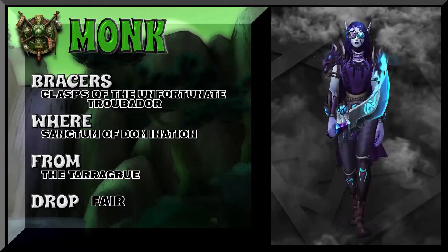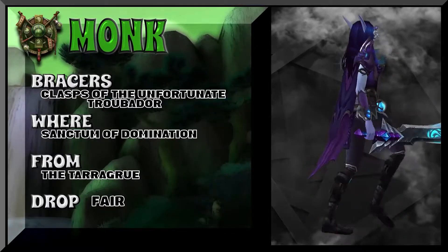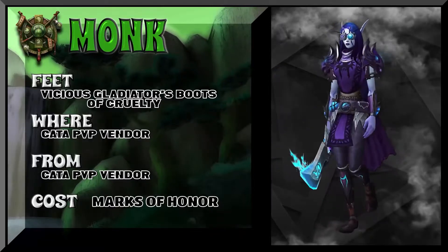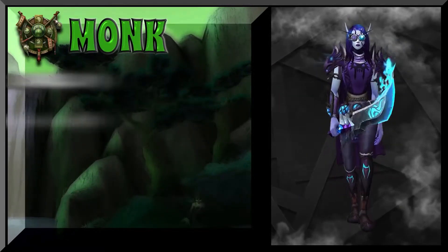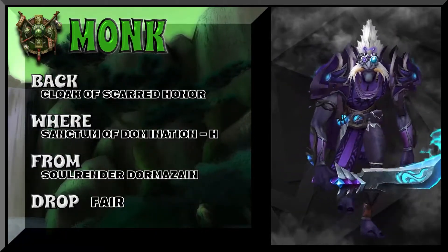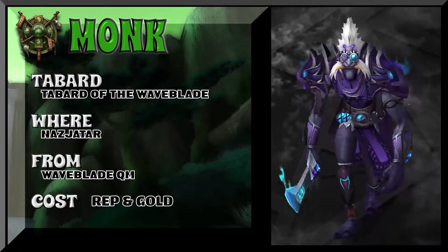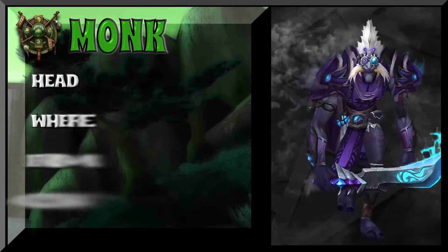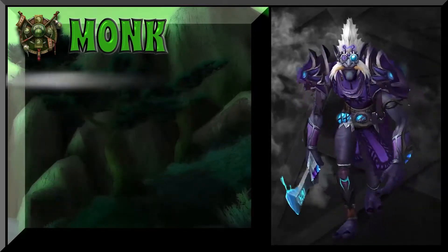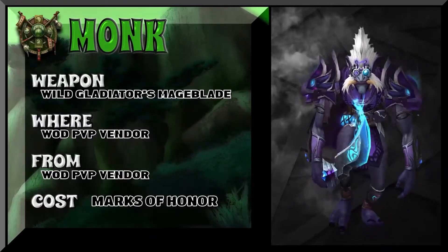The shoulders are from Cata, Firelands Heroic, and the boots are also Cata PvP. The cloak here is from Sanctum of Domination Heroic — the Cloak of Scarred Honor, specifically. The feet are from the Cata PvP vendor, marks of honor for that. I made a mistake on the bracers — I said Sanctum of Domination, but it's actually from the Night Fae campaign, as are the belt, the legs, and the chest piece. The weapon is Wild Gladiator's Mageblade; if you're Horde it would be the Warmongering version.